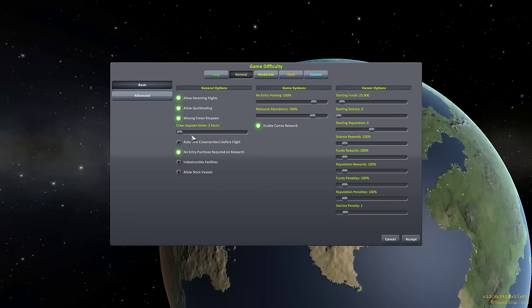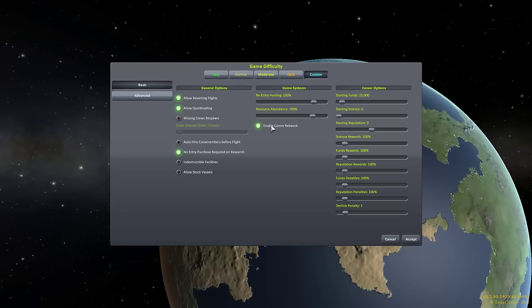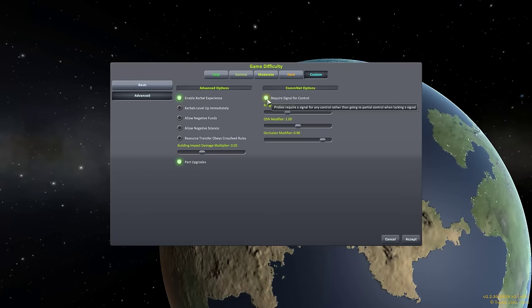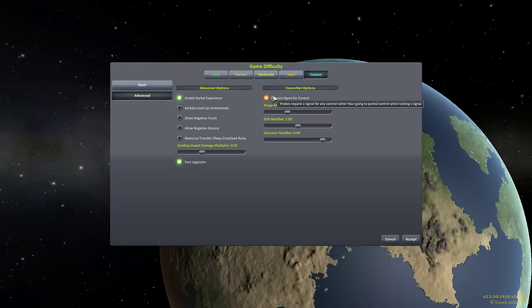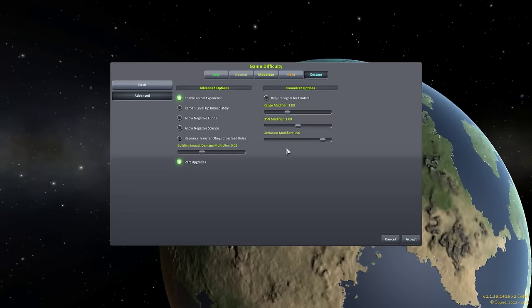What we're going to change are a couple of things. First of all, missing crew members are not going to respawn anymore — otherwise we'll leave everything on default. But if we lose someone, they are dead. You'll notice there is a button for whether comm networks are enabled — we're going to leave that on. Under advanced, we're actually going to go ahead and set the require signal for control. If you don't put this on, you'll still be able to control probes even when they're not connected to the network, but it will be whatever partial control is, which I actually don't know. I'm going to leave that off so we can experience what partial control means.